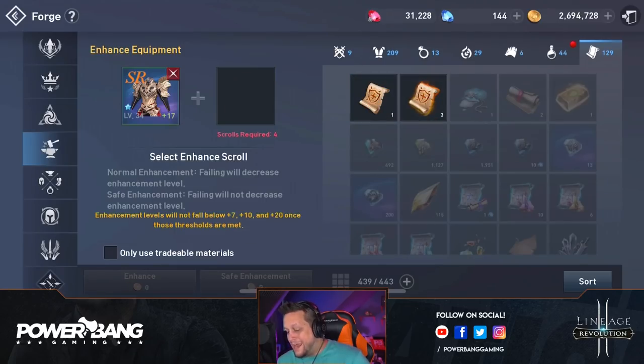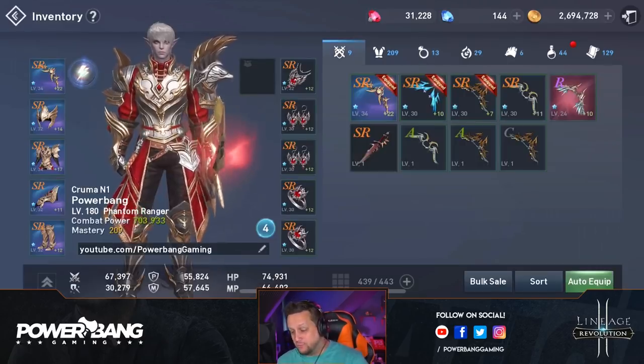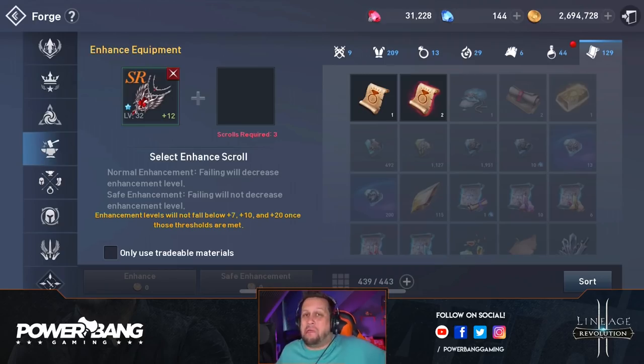We don't have enough to do anymore for the armor, but let's go look at our accessories and see if we can enhance some of those as well. Looks like we're out of scrolls — we're going to have to go farm some more. But loving the changes to the new enhancing. You can safely enhance — it's just going to cost more than normal, and it gets more expensive as you approach that tier protection. Anything to ensure I'm not spending to go backwards.